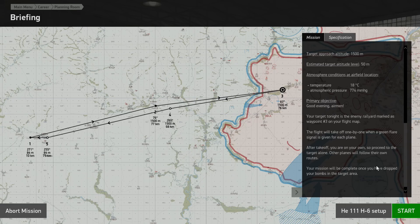The flight will take off one by one when the green flare signal is given for each plane. After takeoff you are on your own, so proceed to the target alone - other planes will follow their own routes. Your mission will be complete once you have dropped your bombs on the target. So we're going flying solo, almost like a bomber stream. The bombing should be on my cue, not the lead flight's cue this time - no pressure, I can't blame somebody else if it all goes horribly wrong.